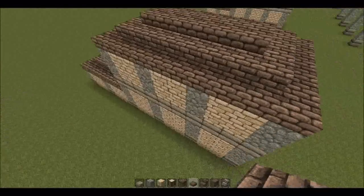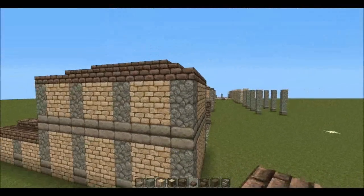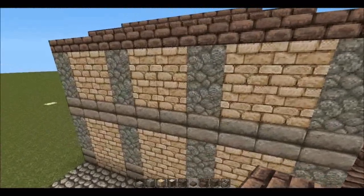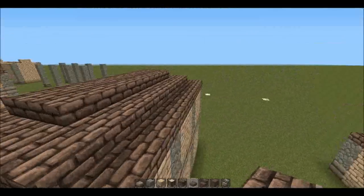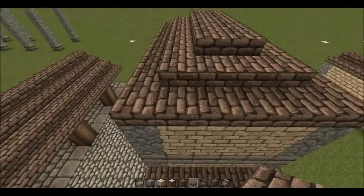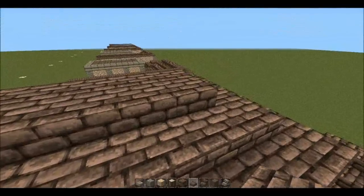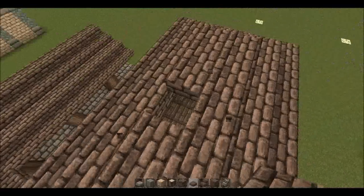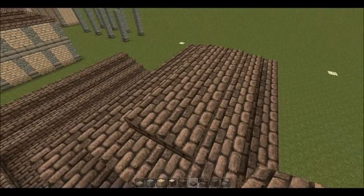In this next phase I've added a second story to the front building — it's basically the same as the first floor except it's only two blocks high. The pillars are going to be the exact same locations as the ones on the ground floor. The roof itself is pretty much the same: put a ring of half slabs around, then inside that a ring of full bricks, then another ring of half slabs. Then chuck in a full brick on top and fill it out from there.